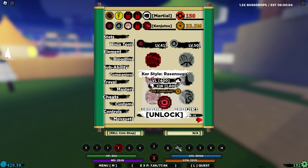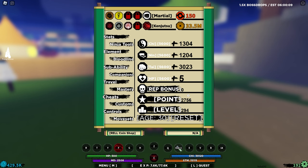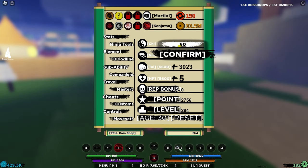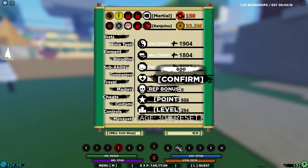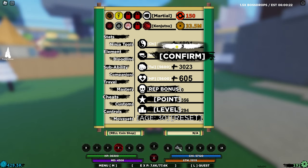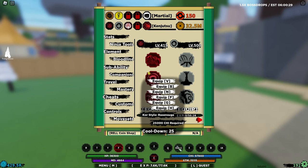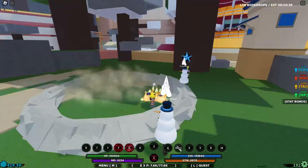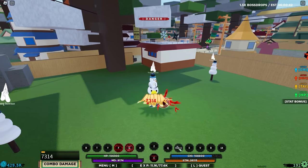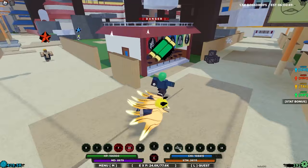We've reached level 400, which means we can unlock Kostai Rasengan. It requires 1600 chi, but luckily we have enough points — I'll put 600 into chi, 600 into nin, 600 into health, and a bit more into each. Now we can unlock it and put it in the G move slot. You can actually place moves in F, G, H or V, B, N. Going into the mode — look at that transition — and using the G move: a Rasengan with red particles coming out of it. Looks great.